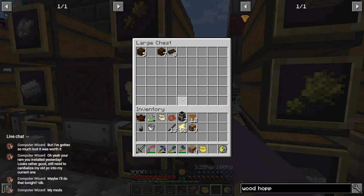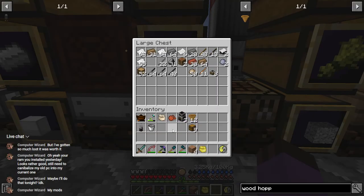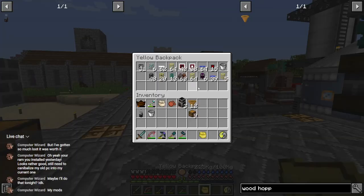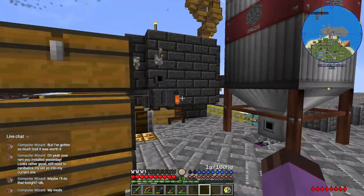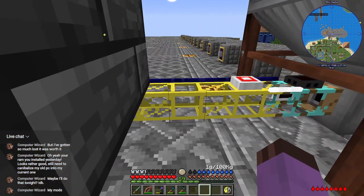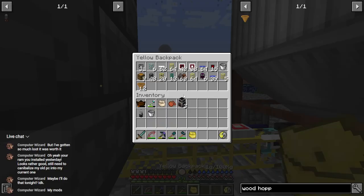There we go — we can chunk that glue in there. Hopefully that's enough hoppers to get by, though we are going to be using quite a lot of them. Now let's get this started — I'm going to put a new buffer chest right here, and that's also going to need a gate and a pulser.